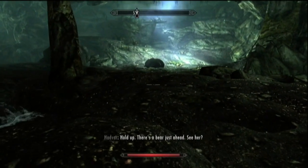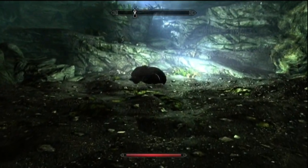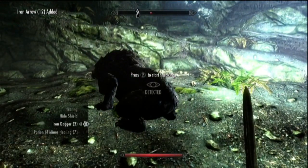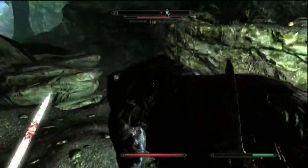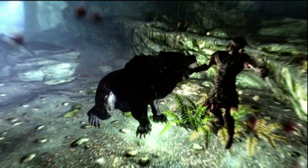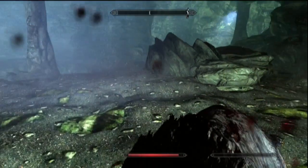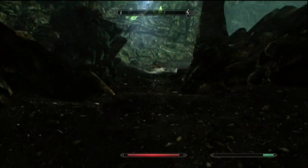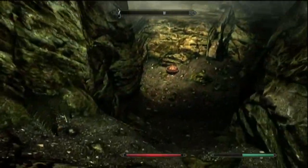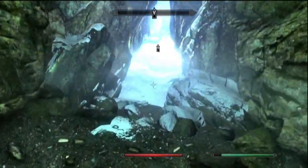Let's see if I can sneak up on this bear. PC users have a much easier time of sneaking — basically all they have to do is turn off run and sneak slowly. And that bear pelt is probably the most valuable single thing in the entire dungeon. We're coming up on the exit — it's not a very loot-heavy dungeon, however if you're very neurotic about looting everything there's about a thousand gold in there.